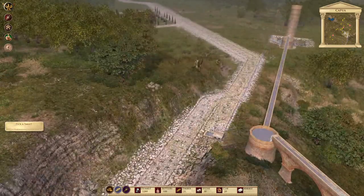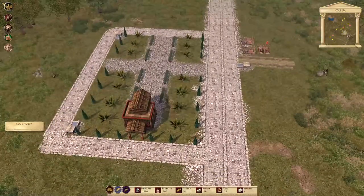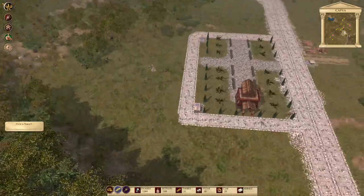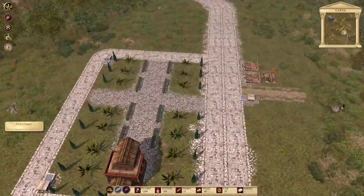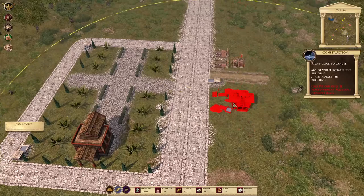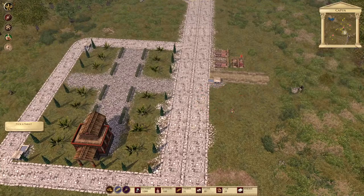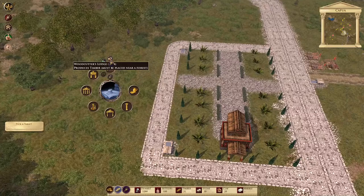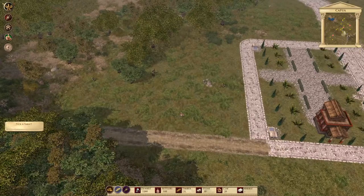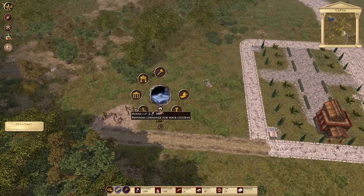Here's our Via Appia as depicted in the game - a double width road. I'm not even going to pick a tablet first. I know we're going to need timber - that's always a resource we need - and clay. We've got a well over there, so if I build a clay pit... what can I build here? Needs to be near an aqueduct or water basin. Let's go with a stone woodsman's hut and then two houses.